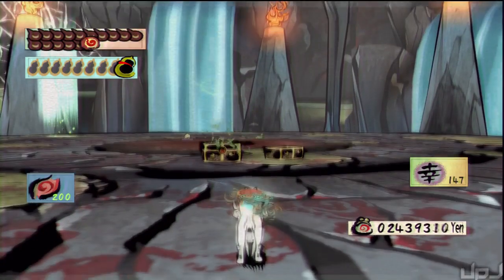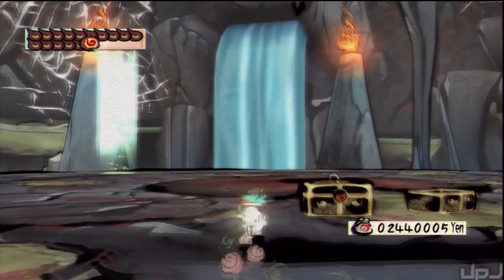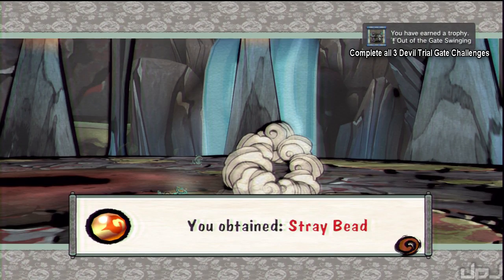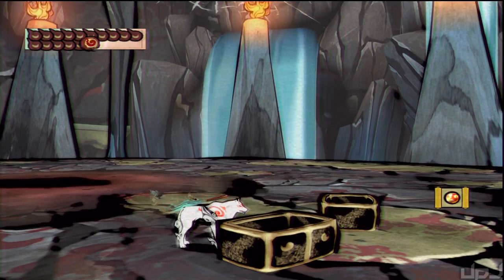After all of that, we get one chest and one little thing. We get a trophy out of the gate — stray bead 79 and a trophy for getting all three devil gates. Sheesh.